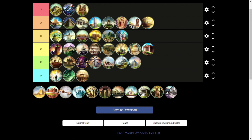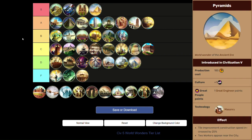The next wonder is an S tier wonder, and that's the Pyramids — always a really good wonder in Civ. Speeding up worker construction is really good. Getting free workers is also really good. Getting a Great Engineer point that early is also really good. Everything this wonder provides will benefit you for the entire rest of the game. Any civ and any victory type can benefit from the Pyramids, and that's why it has to be an S tier wonder.